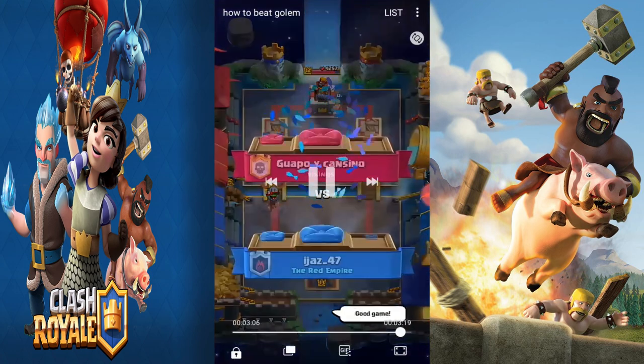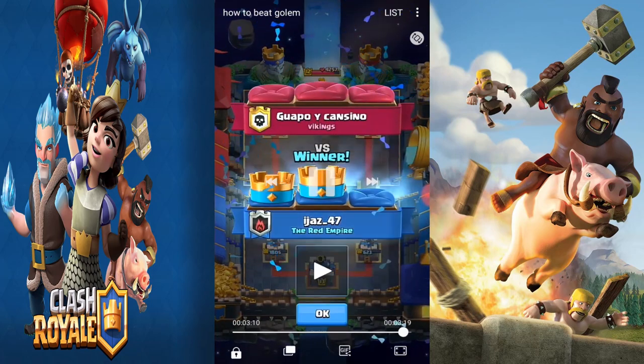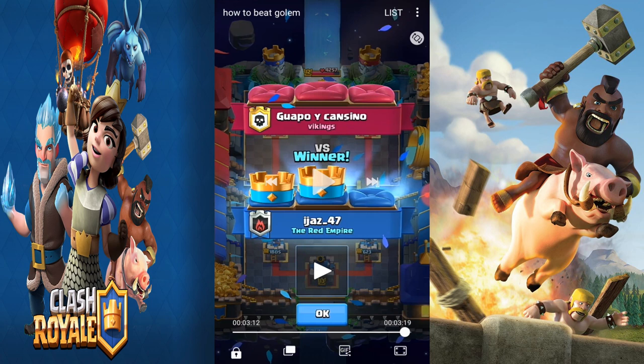Placement was absolutely key. For example, if you have a golem coming down the bridge with a lumberjack and support in the back, drop your ice golem in the middle to pull the push, and place your musketeer in the center so she locks onto the golem first. The main takeaway: always take out the supporting troops first. If you're playing a cycle deck, always apply pressure while keeping enough elixir to defend. Those are the two main things — practice them and you'll be able to beat any golem deck.